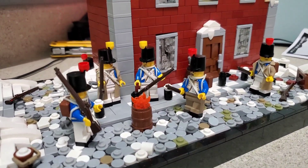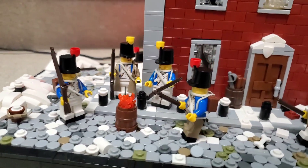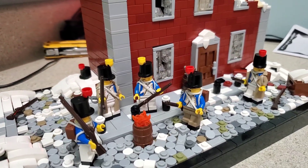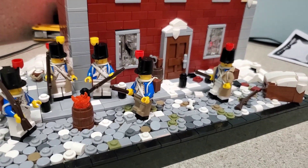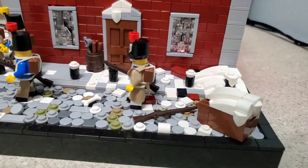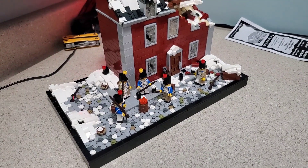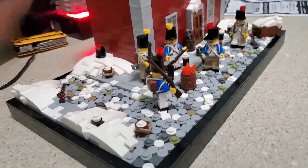I tried to give some variation in the French troops here — different feathers on the shakos, kind of presenting different units or possibly ranks. This guy's wearing dark tan pants. Other ones got ripped — he might have gone through the city trying to keep warm. Some of them have trench coats from MMCB — got those a long time ago, still paying me back for that trade I made with Malachi, MJ Bricks on Instagram.